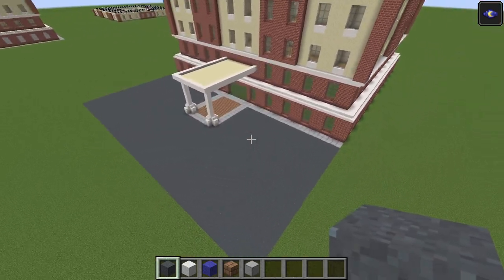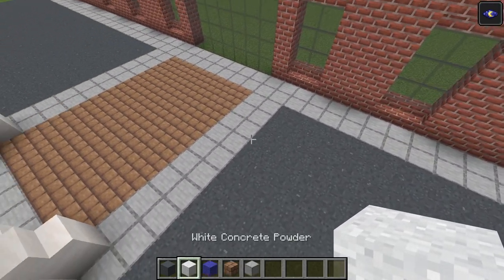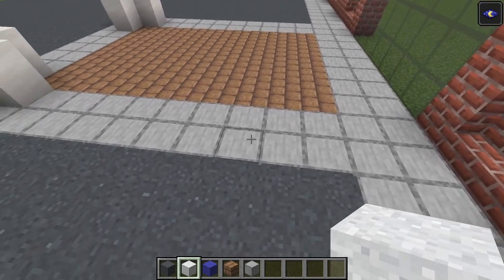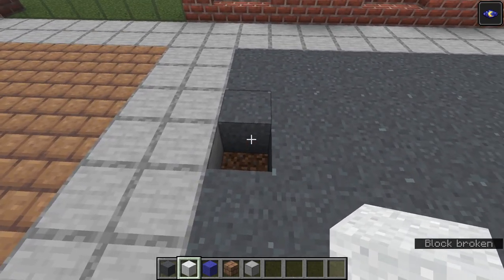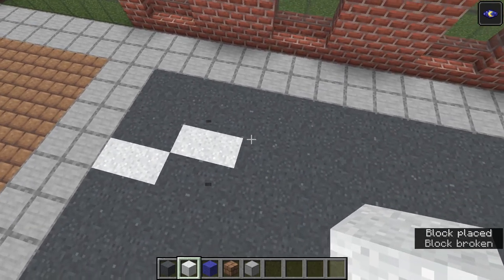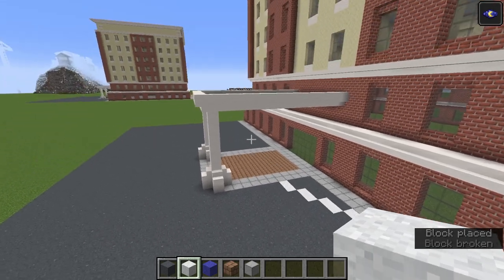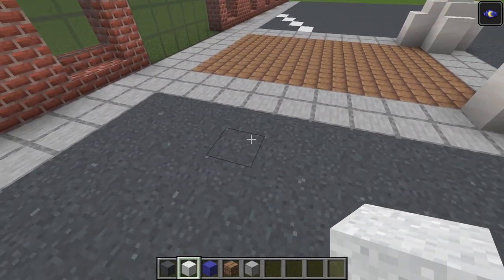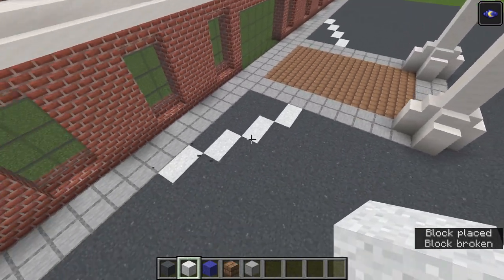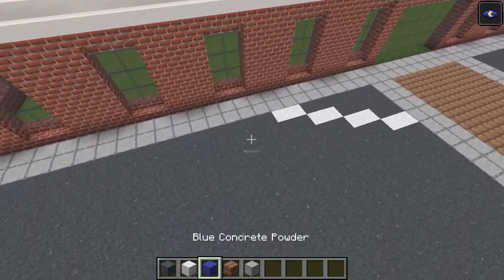So this is the start of our parking lot. Let's create the drop-off zone area. Find the sidewalk and count one, two, three — on the fourth block, which is the first concrete powder, remove that and the second one, then go in two blocks, and once more go in two. Do the exact same thing on the other side as well. This is just so no cars park here and block the drop-off zone.